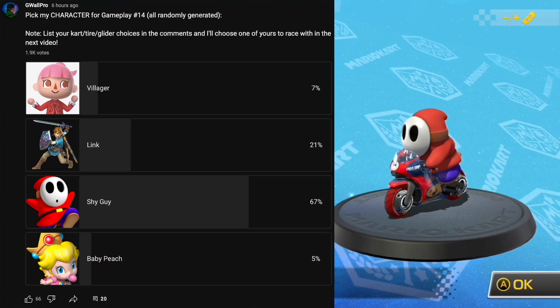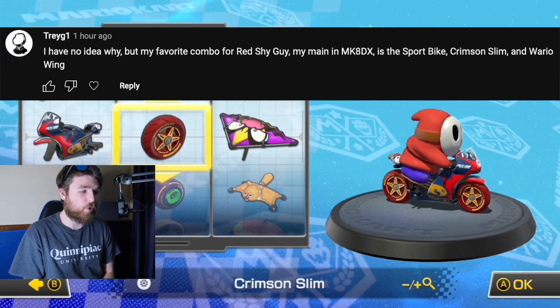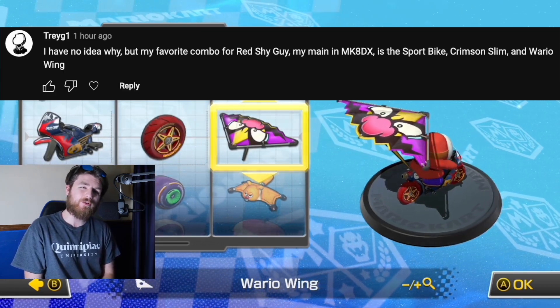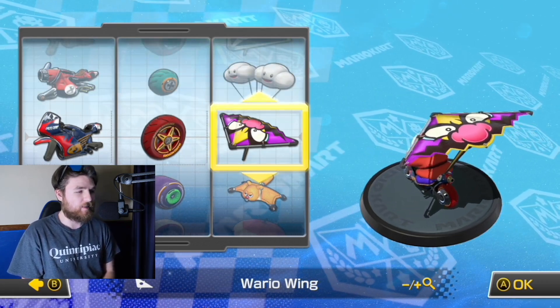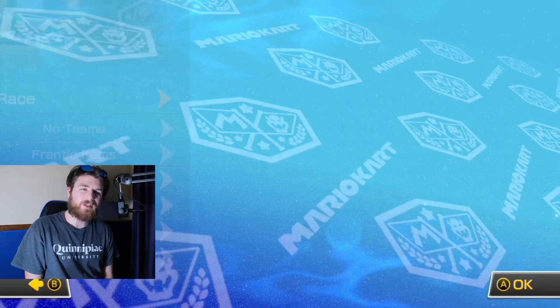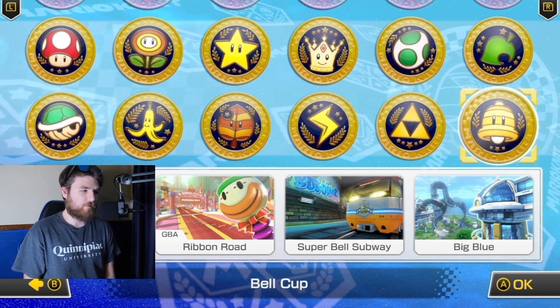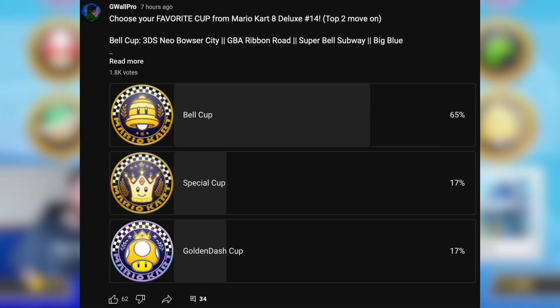Today we are playing as everyone's favorite red colored character, Shy Guy. We're going with the OG Shy Guy from Super Mario Brothers 2 on the NES — Sportbike, Crimson Slim, and Wario Wing. Thank you for commenting on what combination I should wear; this is the one I chose today. 200cc frantic hard computers, of course, as always. We will be racing on possibly my favorite cup in Mario Kart 8 Deluxe thus far, the Bell Cup. Let's see how it goes.